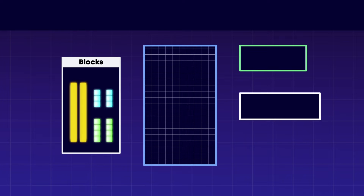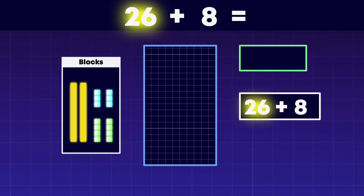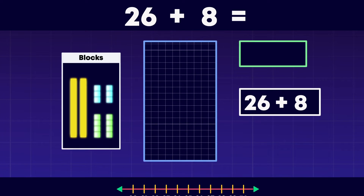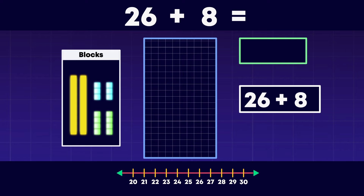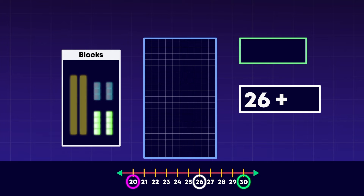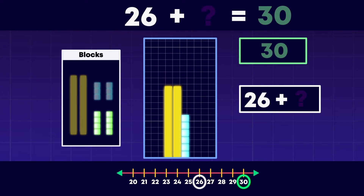This sum is 26 plus 8. When we add ones to a two-digit number, first add the ones to round to the nearest 10. What multiple of 10 is closer to 26? 20 or 30? Did you say 30? Well done! 26 plus what equals 30? 4! That's right!